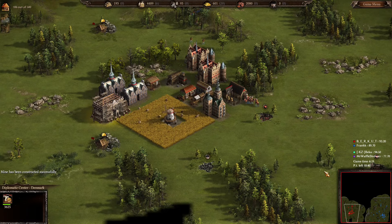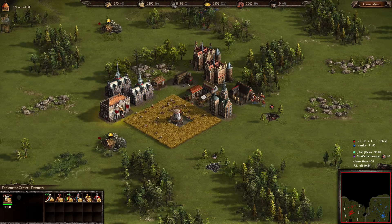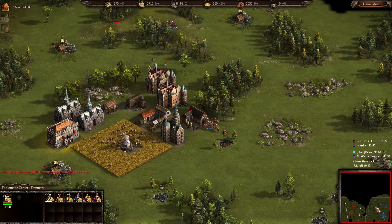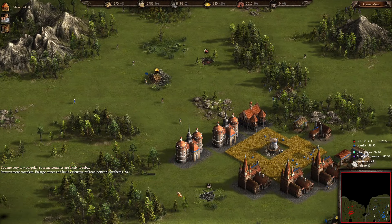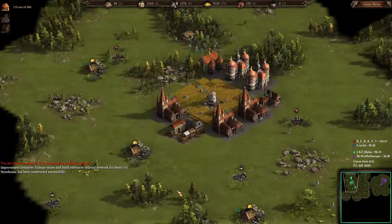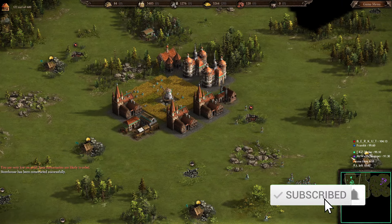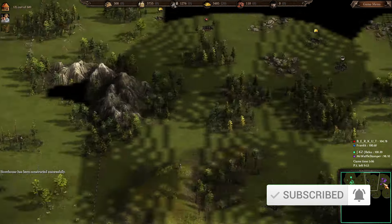Frank is going on the Diplo Center — something I'm trying not to do as early now. Generally I prefer going up with stables first instead, because Diplo Center units are expensive in gold and that racks up. Point-wise Berkut is actually in the lead. Back to Beka: he has 3 Town Halls with a very tightly packed infrastructure build, which is very good. I did my best but it could have been done a lot better.